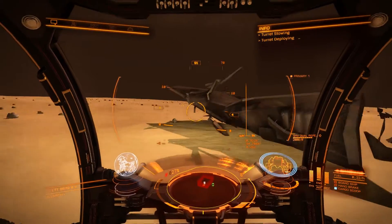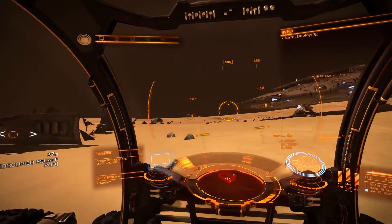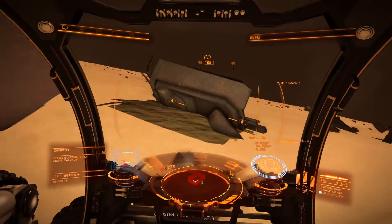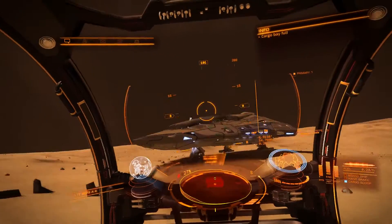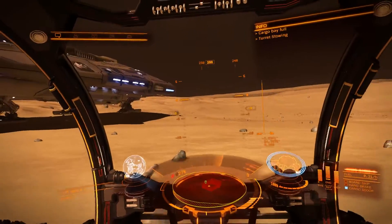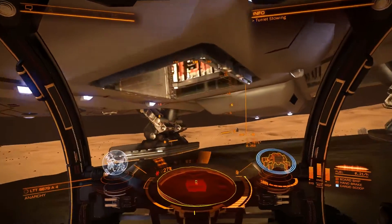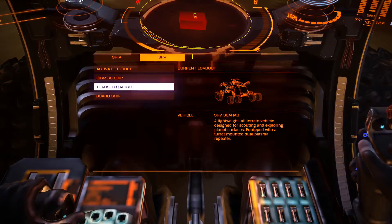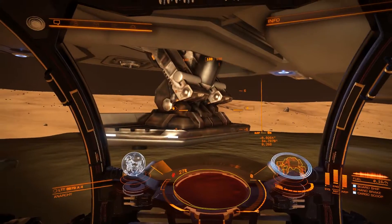Yeah, there it is. Another occupied escape pod. So two people were carrying illegal weapons and drugs. Something happened to their ship - it really wrecked their day. They managed to survive in their escape pods, which can survive a huge explosion - they're built tough. And then an enterprising Python finds their drugs, their guns, and their persons, shoves it all into their ship, and sells them all. Elite Dangerous is a universe where if you ejected in your escape pod, somebody can find you and sell you.